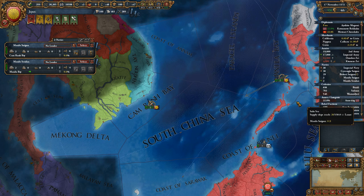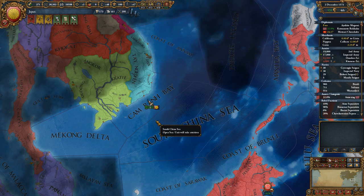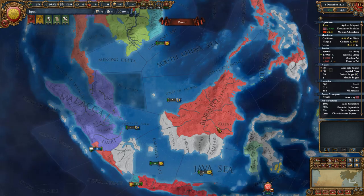I missed the combine button from Stellaris, where you could grab two armies, say combine, and they meet up with each other even if they're not in the same location. Bruneian separatists are going to have some issues, apparently.